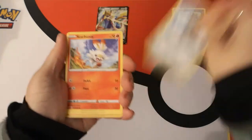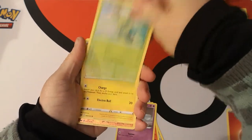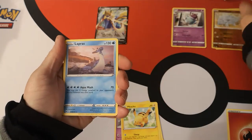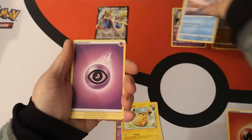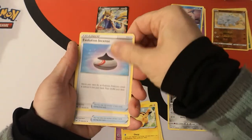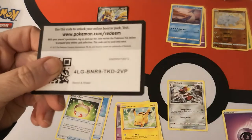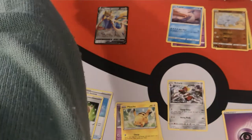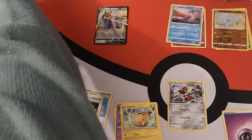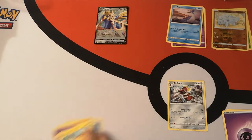We got a Galarian Meowth, Scorbunny, Sinistea, Maractus, Pikachu. Reverse holo Rhyhorn. We got a regular rare Lapras. We have a Psychic Energy, Bishop, Evolution Incense, Vitality Band, and there is your code card. I do apologize for my arm sticking over everything.